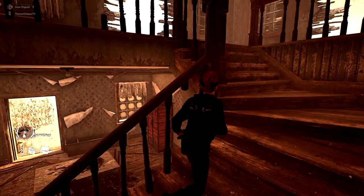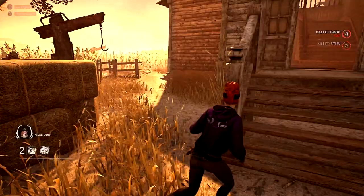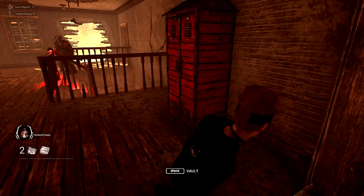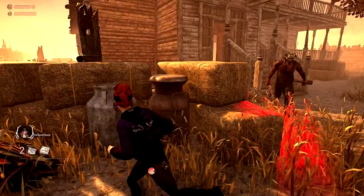Next is the Thompson House, and again this is going to be the main building — because of the really strong vaultable walls and the fact that it's got a couple of really strong pallets around it. You can actually really easily mind-game the killer from that top window there. If you bait it, they will try to go downstairs before you've actually vaulted, wasting more seconds. But do be careful, especially controller players — if you do it too early, you will actually hop into the locker instead of vaulting, which can get you killed. So be careful, but this is the tile for you.